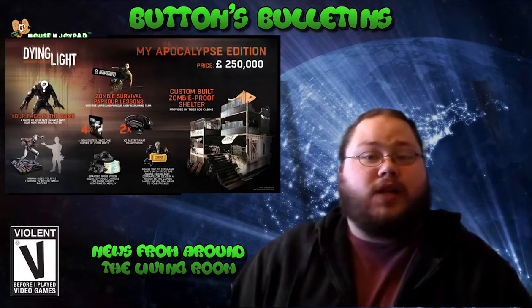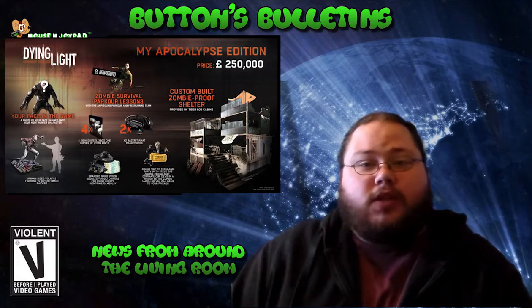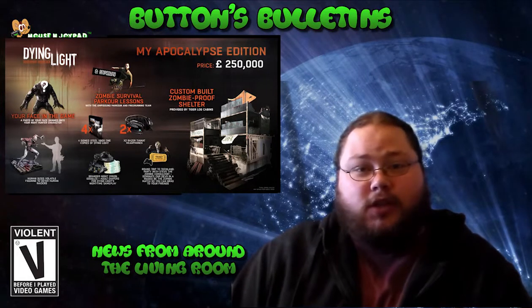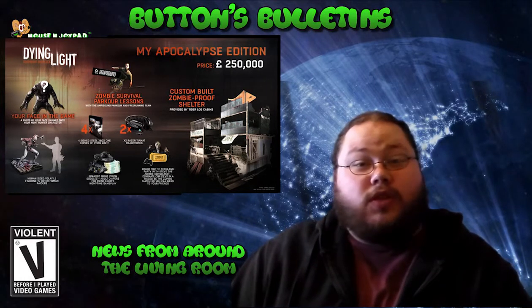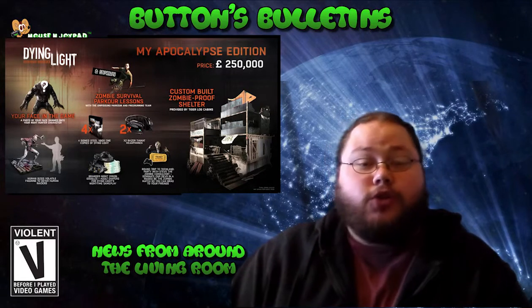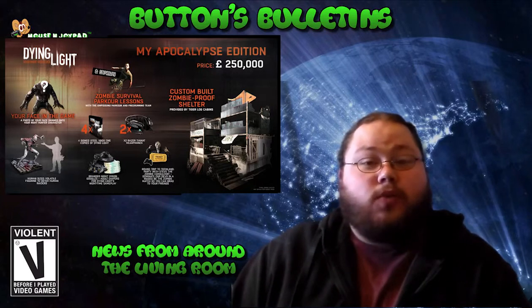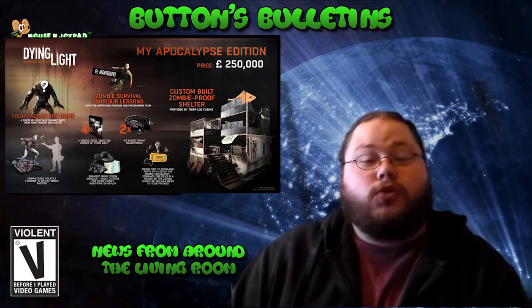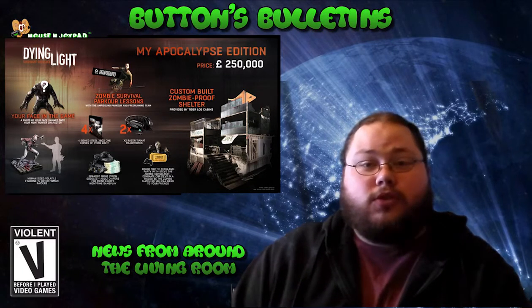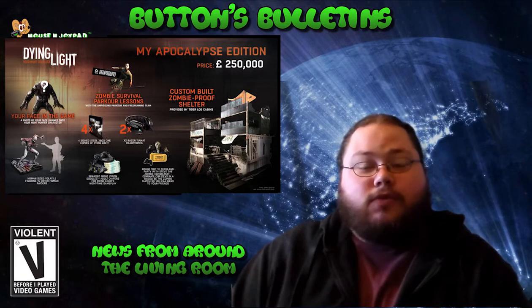The physical copies of Dying Light are now on sale and Techland, in order to celebrate this, have announced that they're releasing their My Apocalypse Collector's Edition. This Collector's Edition goes for the reasonable price of a quarter of a million pounds. For your 250,000 pounds, you will get a custom made cabin complete with vantage points. You'll also get parkour lessons and your face plastered onto a zombie in Be a Zombie mode, and as an added deterrent for any zombie invaders, a life-sized volatile figurine.